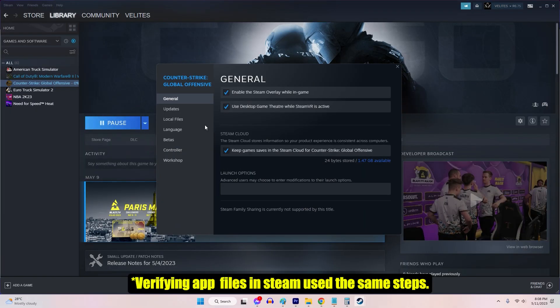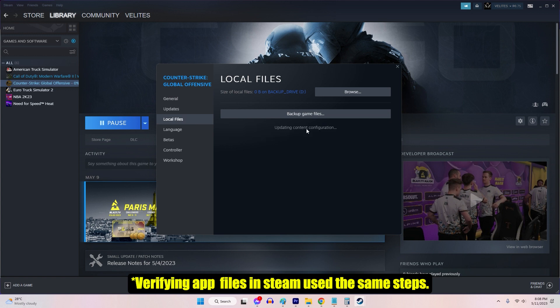Right-click on the game and select Properties. Choose the Local Files tab, then select Verify integrity of game files.